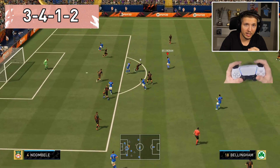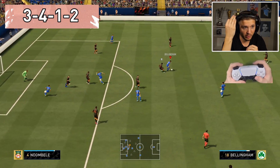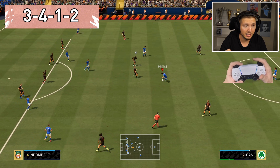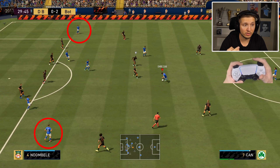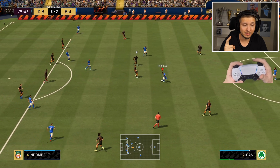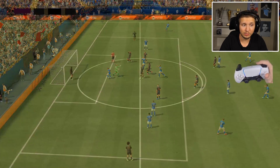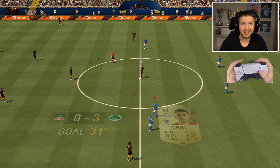The 3-4-1-2 doesn't only offer counter-attacks, but also this width, which is the main strength. You can keep the ball so easily with these fullbacks acting in a very nice way attacking-wise — you're going to get them in great positions. You can see both wingers and fullbacks standing high up asking for the ball with possession chance creation, and from here you can always find this pass into the strikers — a very clean attack.